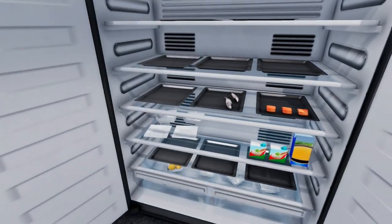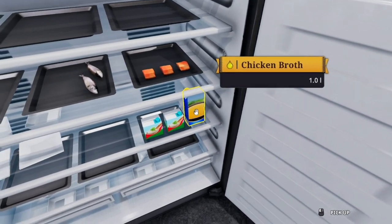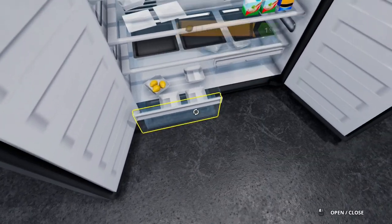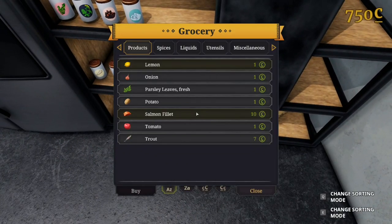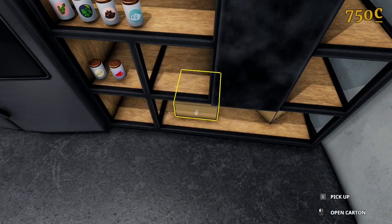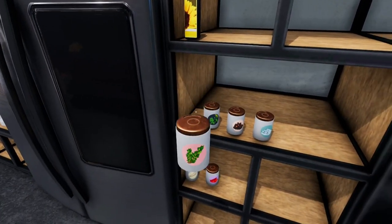We've got our trout, our salmon, sour cream, chicken broth. We've got some lemons in the bottom there which we may need. We learned last time that's how we can also buy extra things - we could have bought that last time! So we've got a whole host of things there if we need them. I should probably bring these over because we're probably going to need them.